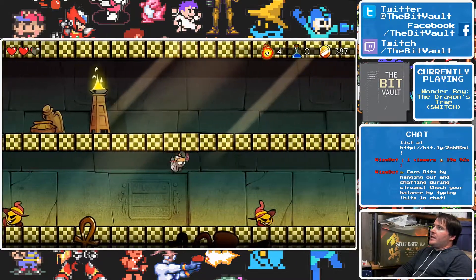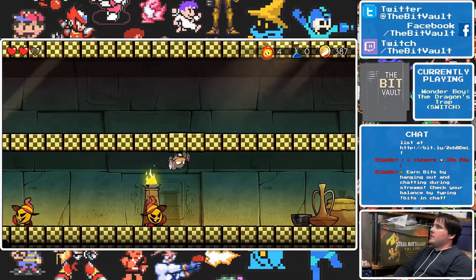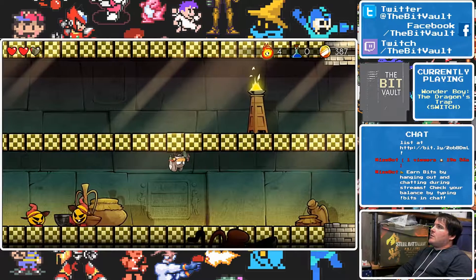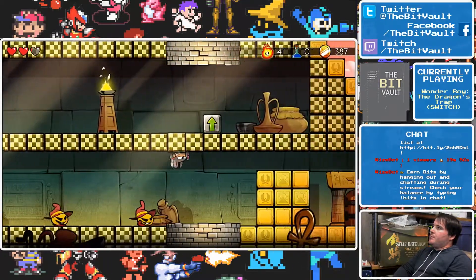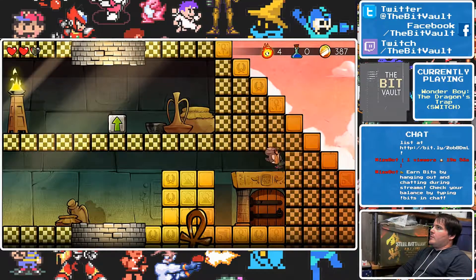If you hit the direction towards one of these checkered blocks, see how the one you're on gets bigger — that's basically how you know you're clung on to whatever it is.